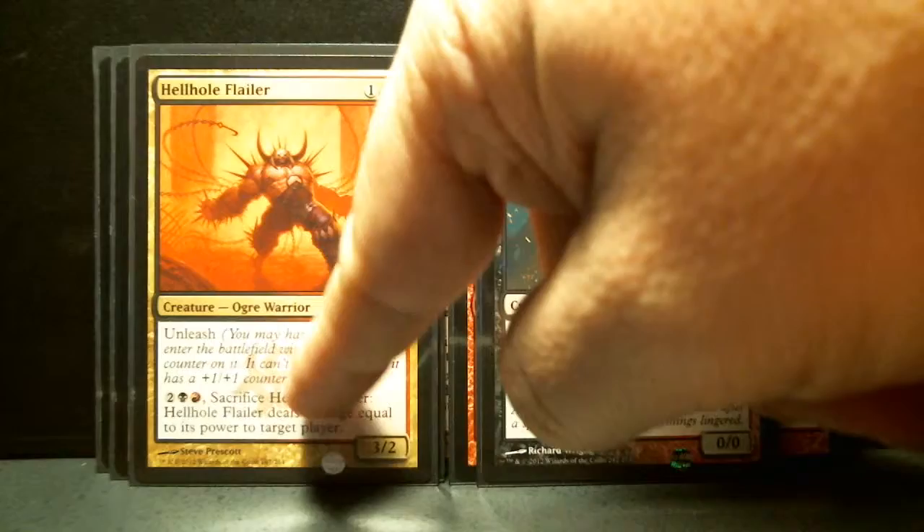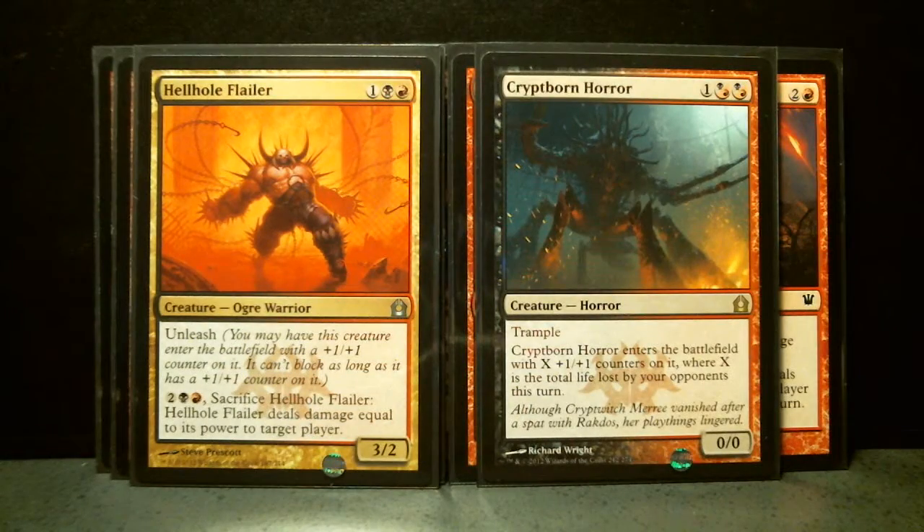We also have this uncommon, Hellhole Flailer. It's got Unleash and a nice additional ability because it can deal damage to target player. It's a 3/3 with Unleash. That's pretty good.